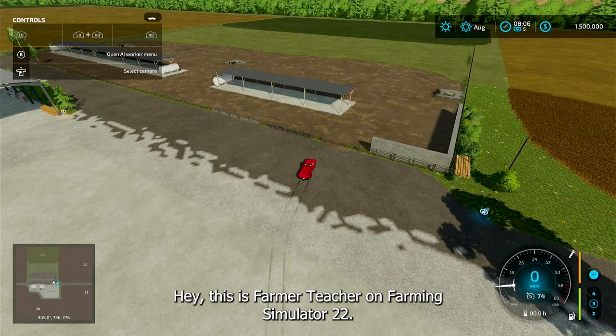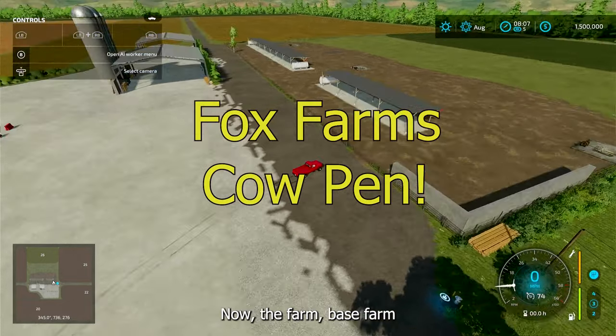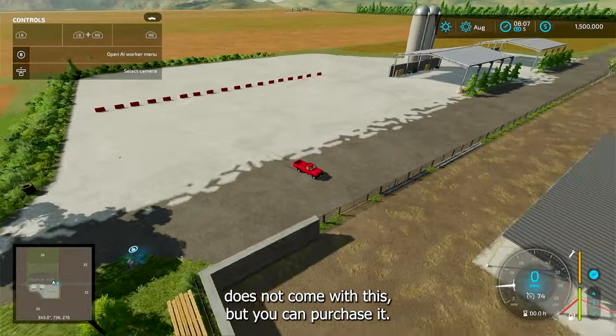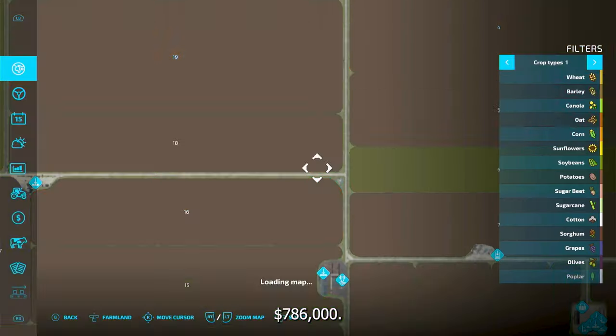Hey, this is Farmer Teacher on Farming Simulator 22. We're on the Fox Farms map and I just want to show you this cow pen. The farm base does not come with this, but you can purchase it. It's going to take a little bit of money — it's $786,000 — unless you're on Farm Manager mode.